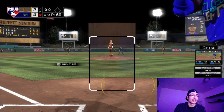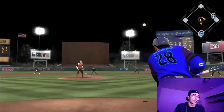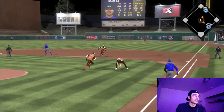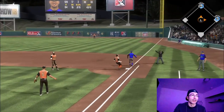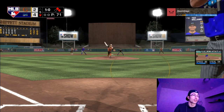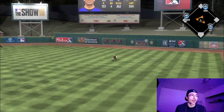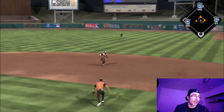Babe Ruth runs out an infield single, bringing up Pablo Sanchez. I'm looking to expand the inning - nobody out, fifth inning, two-run lead. No lead is safe, especially on All-Star difficulty. Pablo Sanchez gets another infield base hit. Now Ted Williams is up on a 1-0 count - he throws a hanging curveball, I don't know how I didn't hit that one out, but I hit it well enough for a base hit.